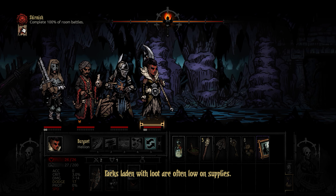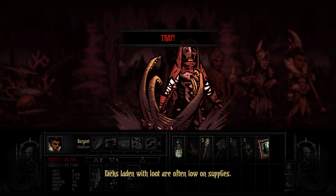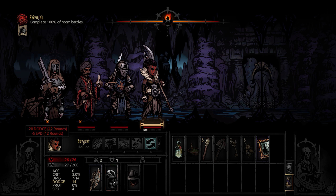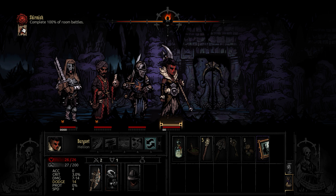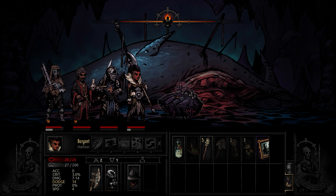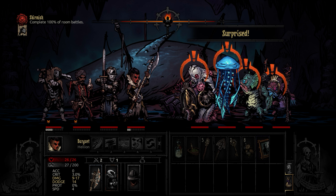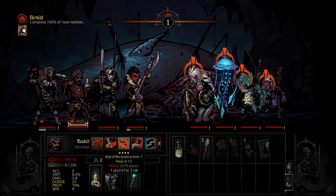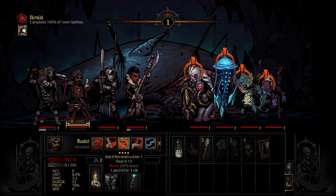Hacks laden with loot are often low on supplies. Oh my god, what kind of trap is that? That was like a tentacle horror, that's nasty. 12 rounds of dodge reduction. I've actually brought the leper rather than a healer - that's why we've not got Heaven and Hell. Well, that's going to be problematic.